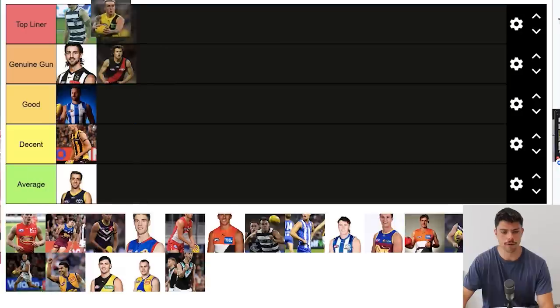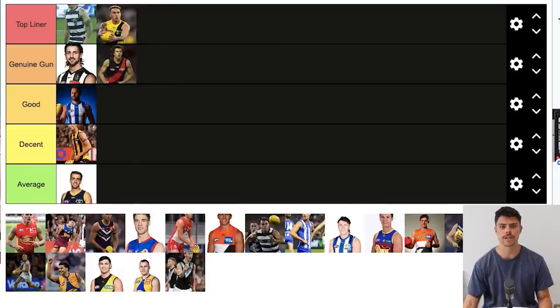Shai Bolton gets the second Top Liner position. Statistically he's hard to match against midfielders or forwards because he's really really good at both. He's an unbelievable player when he's on — a genuine match winner. For me he's an absolute Top Liner in this draft, no doubt about it.